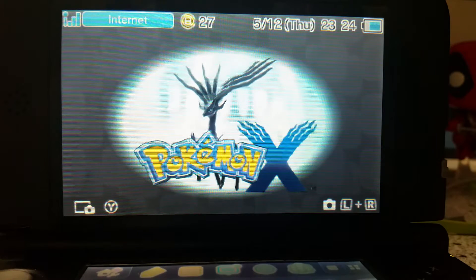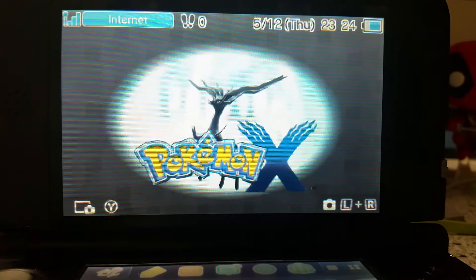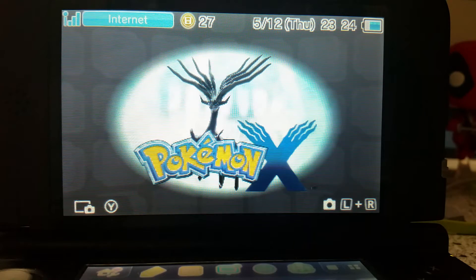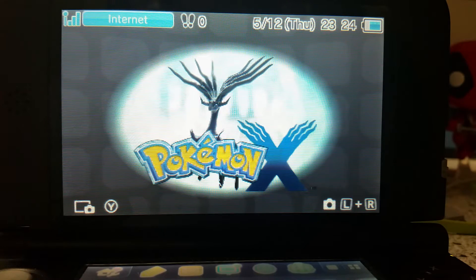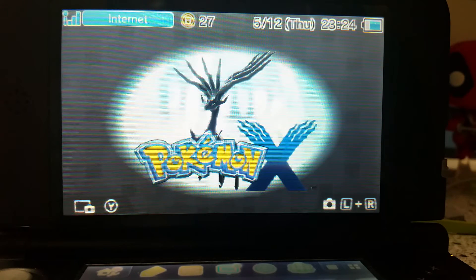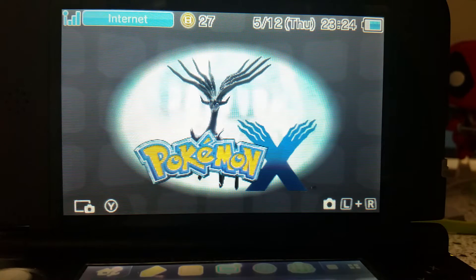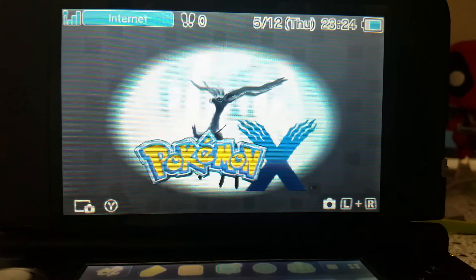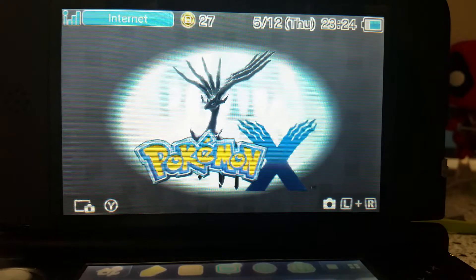This Shiny Xerneas is level 100, comes with the ability Fairy Aura. It's holding no item, and it has the moveset Geomancy, Moonblast, Aromatherapy, and Focus Blast. The location is North America only, so sorry for all of the European viewers — you guys cannot get this.